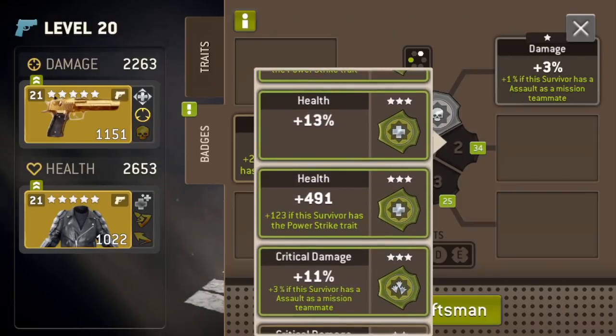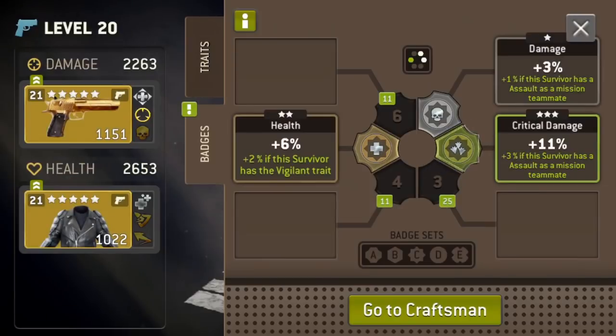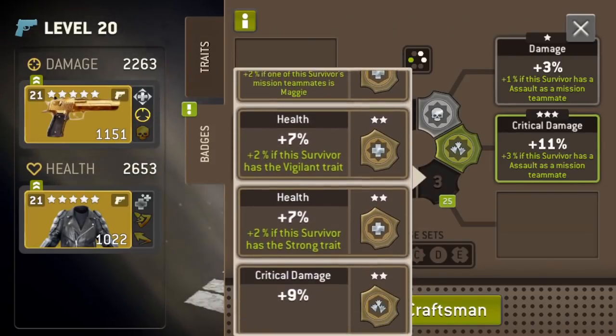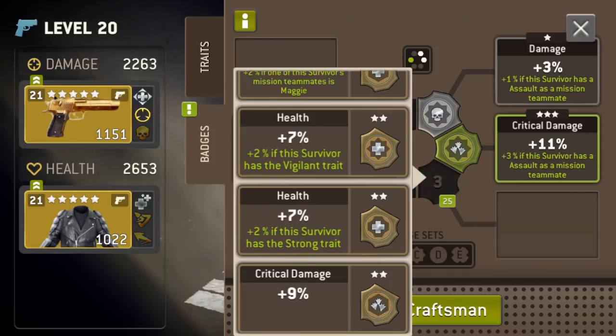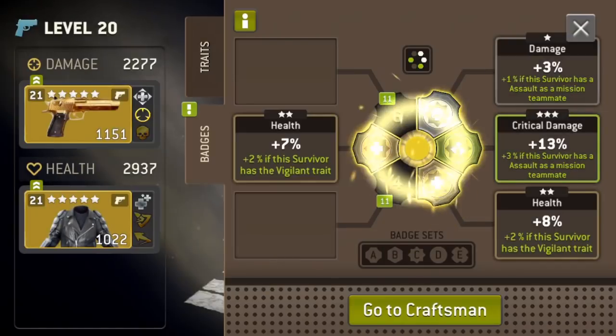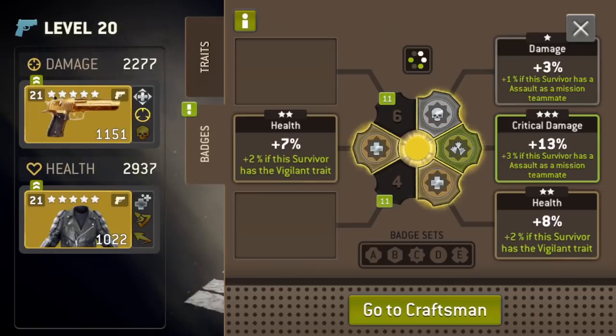Going down here to find the next one — Assault as a teammate, there we go, give her that. And as we scroll down we find yet again Vigilant — there it is, Vigilant again with the same move set, and that will complete the badge set. Boom — now she's got a 25 percent buff, or a 20 percent buff — you guys can correct me in the comments if I'm wrong.